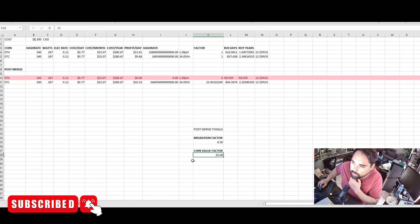If you wanted to ROI in six to seven months like the old days, you'd need a 100x increase in Ethereum Classic's value. A realistic scenario with 60-65% ASIC migration and a 10x coin value increase gives you about a 7-year ROI. The numbers just don't look that good.